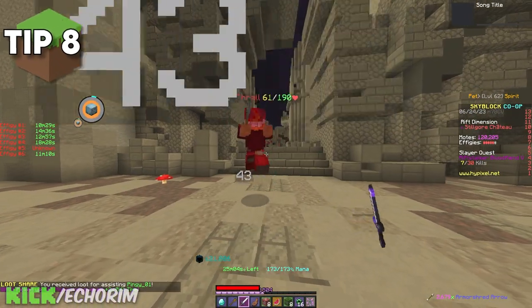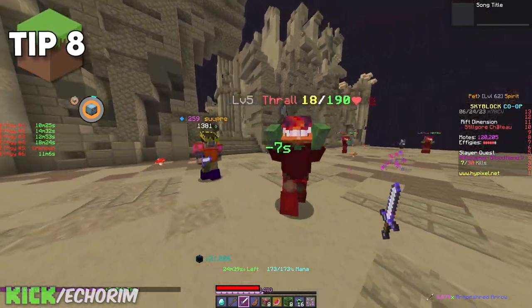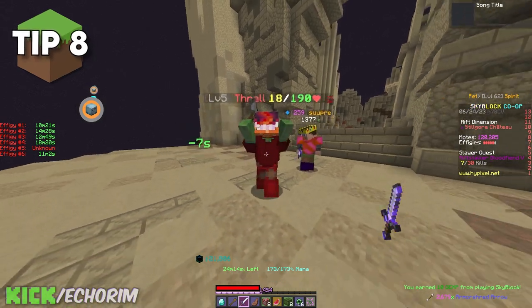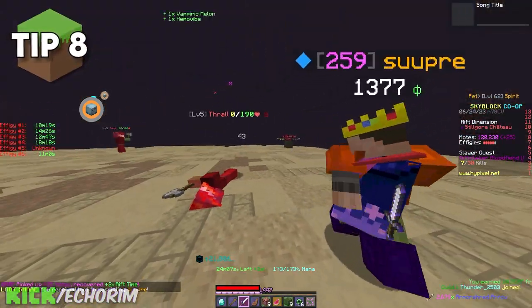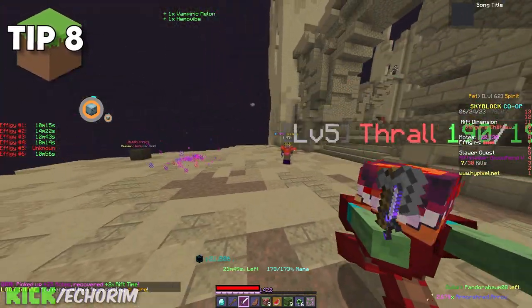When you guys are grinding for vampire slayers and trying to get combat XP for the spawn, make sure to be the one always last hitting the mob. If you do not last hit the mob, you will basically lose out on the XP even though it says loot share. Combat XP just works a little differently in the Rift.